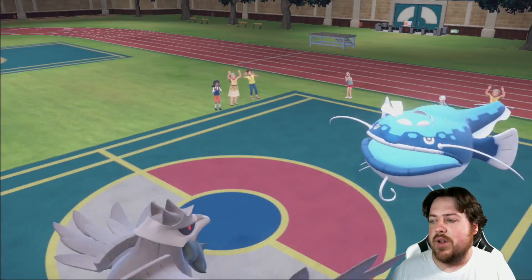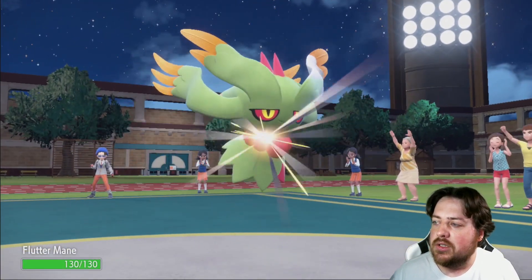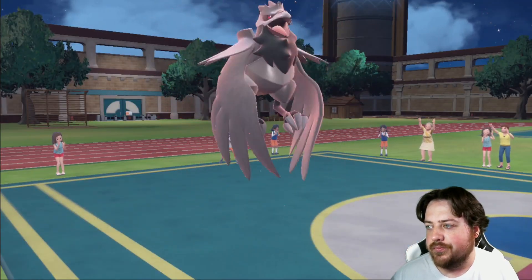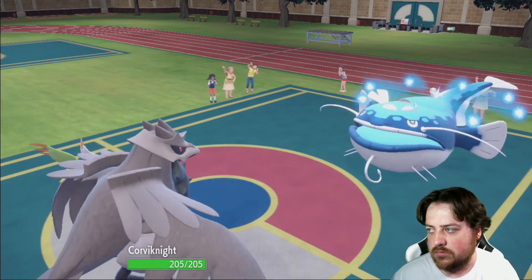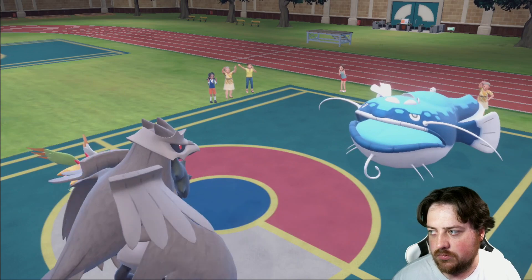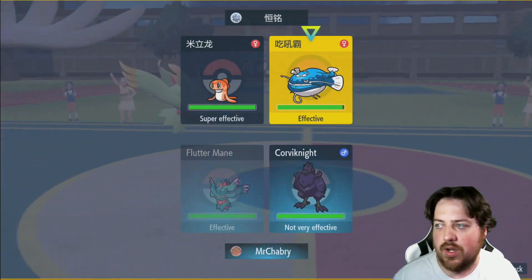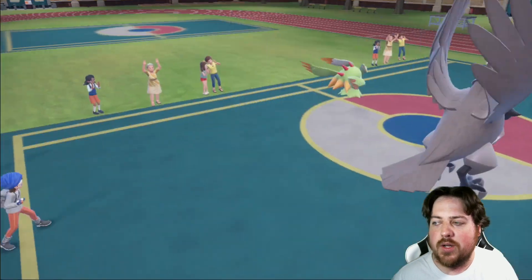I'd like to keep Garchomp around — Garchomp can still do quite a bit, has that nice speed stat and nice attack stat. You wasted your Protect because I'm going Bulk Up here, so you can't protect next turn. I want to get as much damage output as I can, so I will go ahead Terastalize and just smack that thing as I set up another Bulk Up on the Corviknight side.